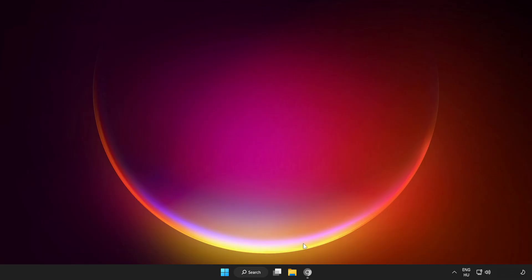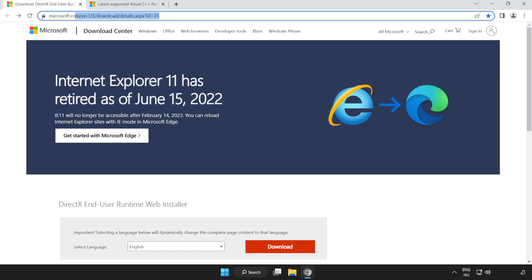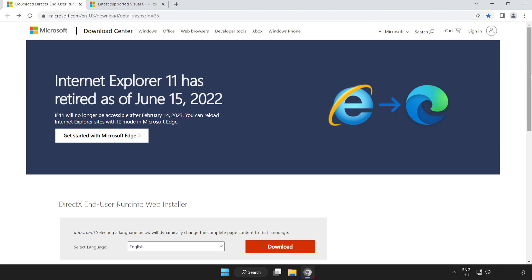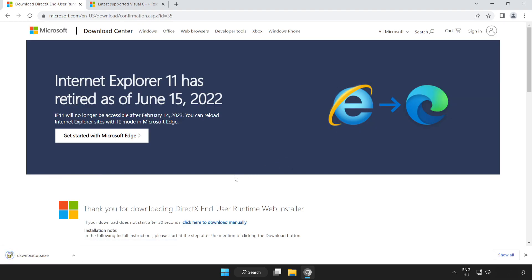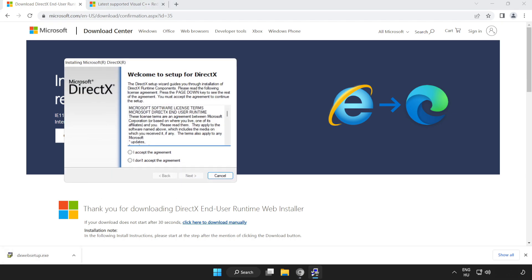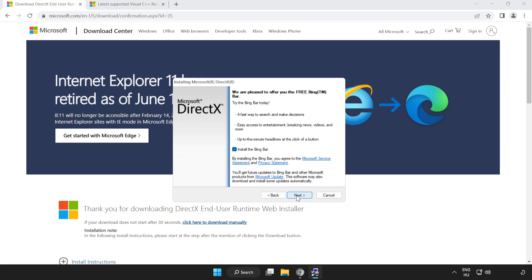If that didn't work, open an internet browser and go to the website — link in the description. Scroll down and click Download. Install the downloaded file. Click I accept the agreement and click Next. Uncheck Install the Bing bar and click Next.